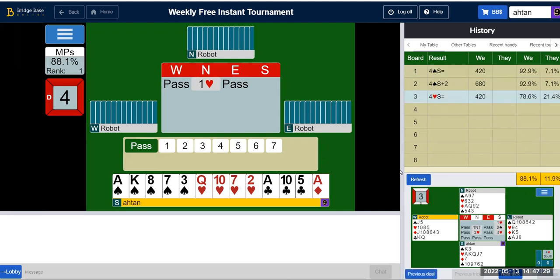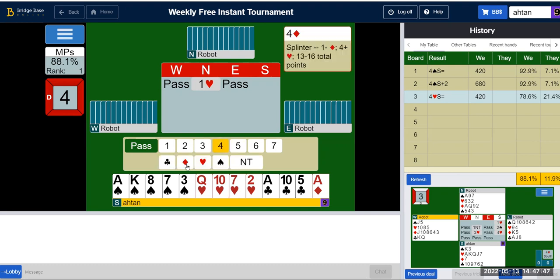Seven, eight, nine, ten — 17 points. I think I have a slam going, so I'm going to show my shortage in diamonds. This is called a splinter bid — it shows zero to one diamonds, four-plus hearts, and 13 to 16 total points. I actually have one that's quite a bit stronger than that, so I'm prepared to go to slam. Let me see what my partner shows.